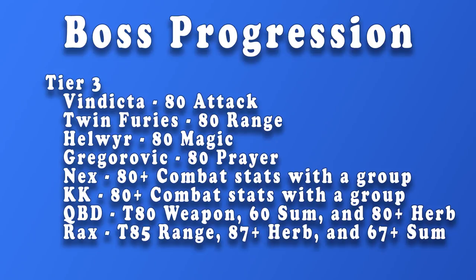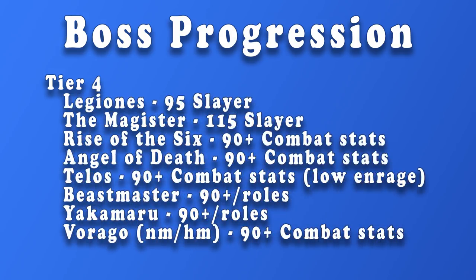In Tier 3 we have all of the God Wars 2 bosses, and these all have level requirements to enter, but they can be boosted with those Grand Potions mentioned earlier. We also have Nex, Kalphite King, Queen Black Dragon, and Araxxor. For each of these bosses I've included some general recommendations for stats — that's not to say you couldn't kill these bosses with lower stats. On our last list we have the Ascension bosses, which are on here not because they are difficult, but because they have a high 95 Slayer requirement to kill. Then we have the Magister, which is also on this list because of a high Slayer requirement. We have Raids of The Shadow Realm, Angel of Death, Telos, Beastmaster, Yakamaru, and Vorago.